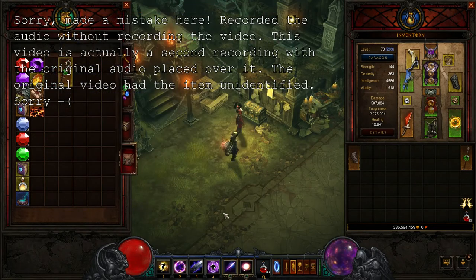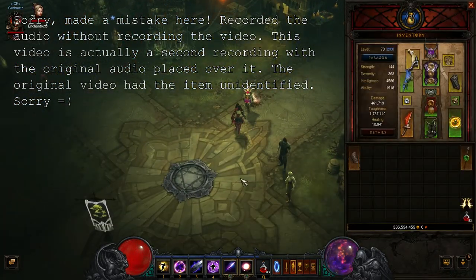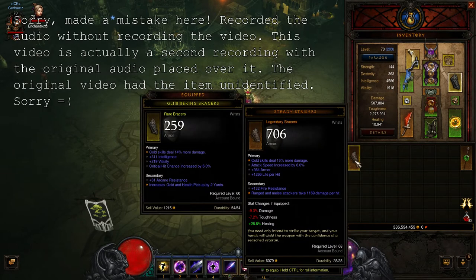I actually believe I still have it in my stash, so let's take a look at it. So the first one I got is called Steady Strikers. Never seen it before the patch — I'm not sure if it existed before the expansion. But look at those stats — there's no base stat, no Intelligence, no Vita, just a lot of armor and definitely a lot of life on hit. What am I going to do with the drop in toughness and 10% drop in damage? That's way too much to sacrifice just for the life on hit. So even though I like the life on hit, everything else is just not there for me.